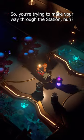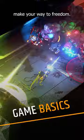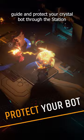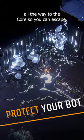So you're trying to make your way through the station, huh? Well, aren't you brave? Here's a quick rundown on the basics that'll help you make your way to freedom, or at least become Monster Dinner a little less often. With the help of your squad of heroes, you need to guide and protect your crystal bot through the station all the way to the core so you can escape.